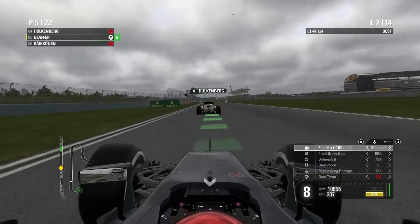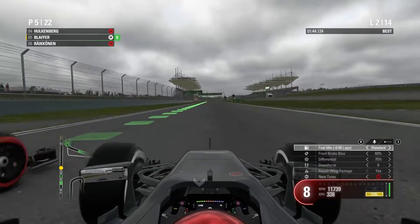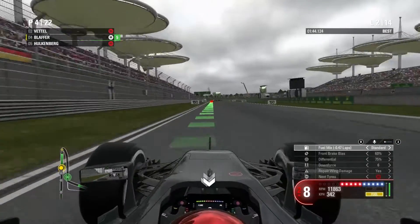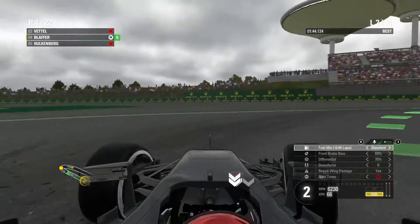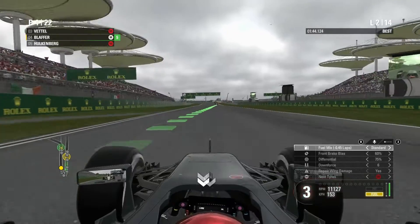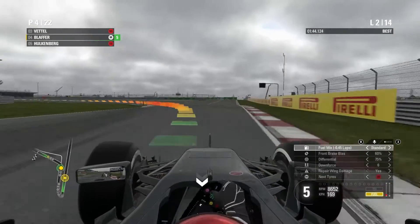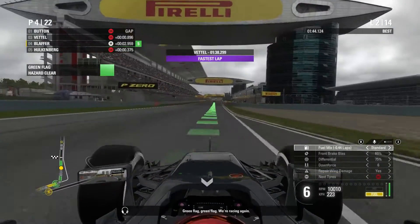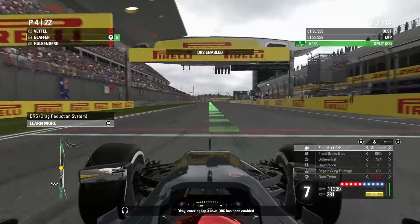We attacked Hulkenberg on the straight — slipstream, switch back to standard, and we make it easily. That's P4. The guys in first, second, and third are fighting heavily, which is very good. DRS will be enabled real soon. Yellow flags behind us — that's going to slow them up if they try to overtake each other.